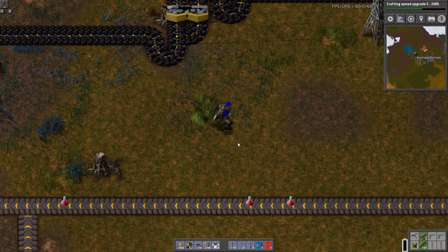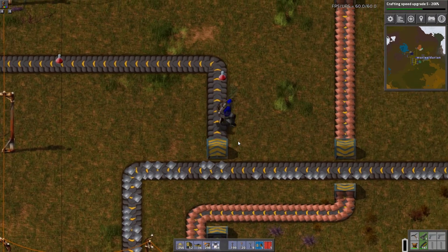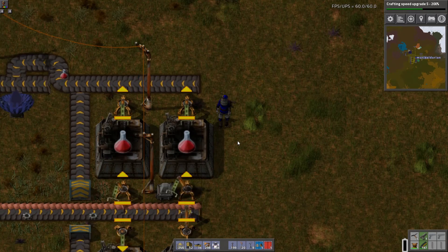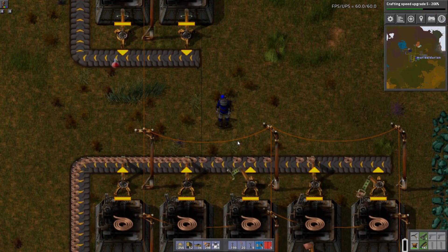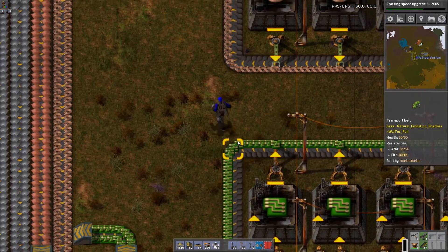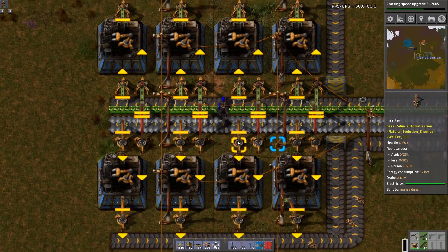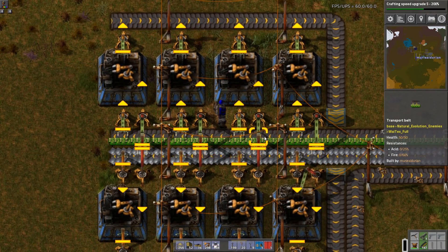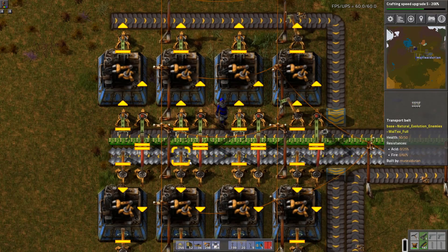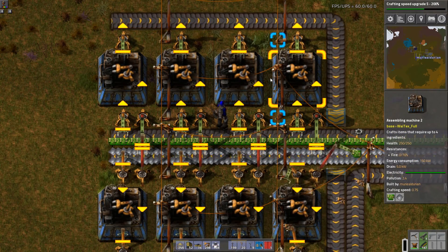I'd rather show you guys what we accomplished little by little and try not to spoil it than to just skip the episode. So the next thing — we were talking about green circuits and inserters. I believe we got green circuits going, and we got inserters set up. You can see I've got green circuits coming in, gears coming in slowly — I need to fix that — and a full thing of pure iron plates. And that's spitting out our yellow inserters.